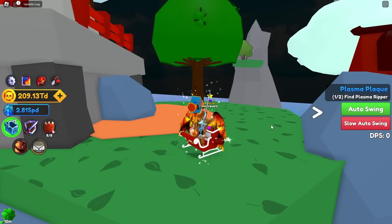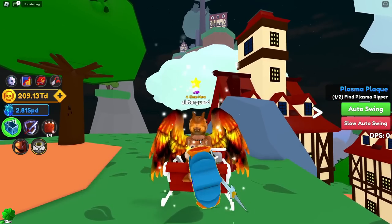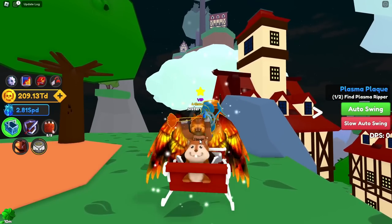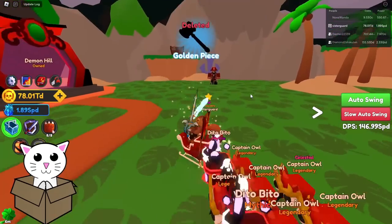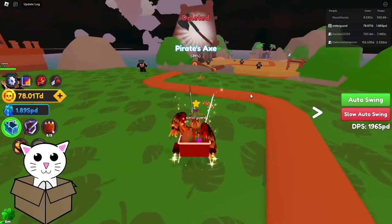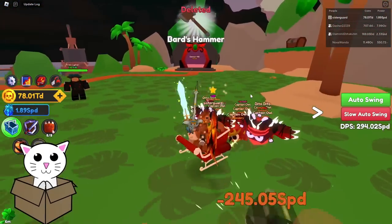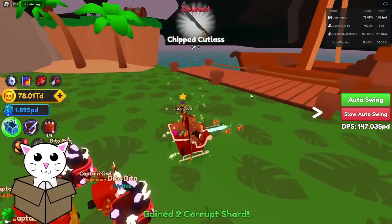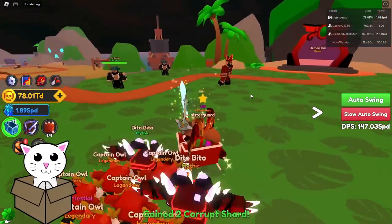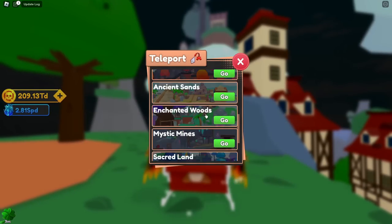We have a bunch of new stuff added, including new events. We have the corruption event — when it triggers, it will indicate a zone to go to. In that zone there are mobs with red particles all over them. You attack them and they drop something called Corruption Shards. These corruption shards are used by the Lurking Shadow Merchant.